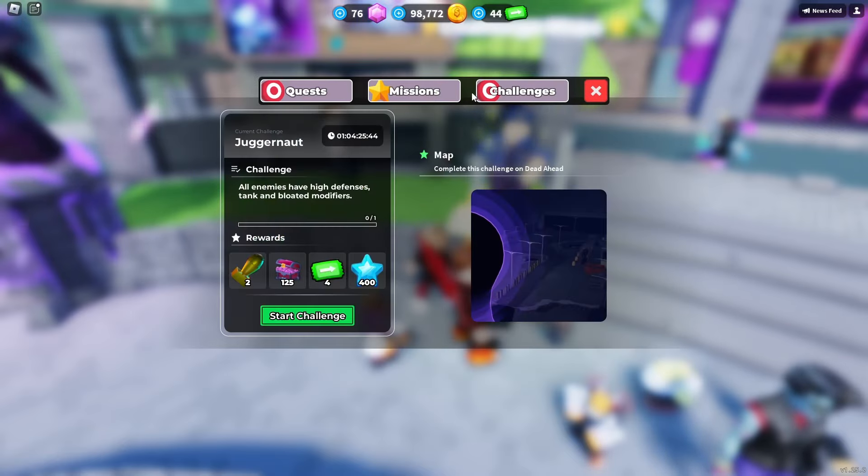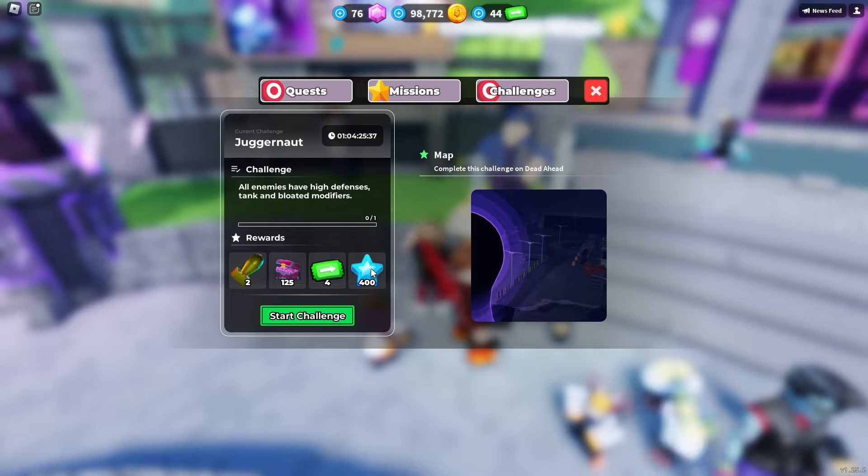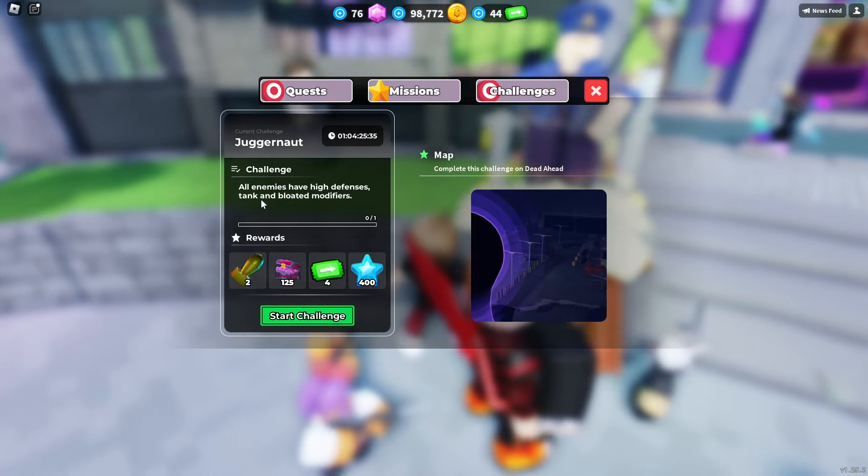There's a commander and you can play certain challenges that will reward you. Right now we have juggernaut — it's similar to missions and the same for everyone. It rewards you two nukes, 125 gems, four tickets, and 400 XP. That's the new lobby.